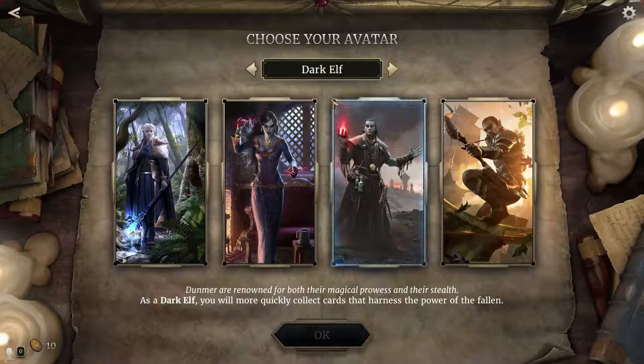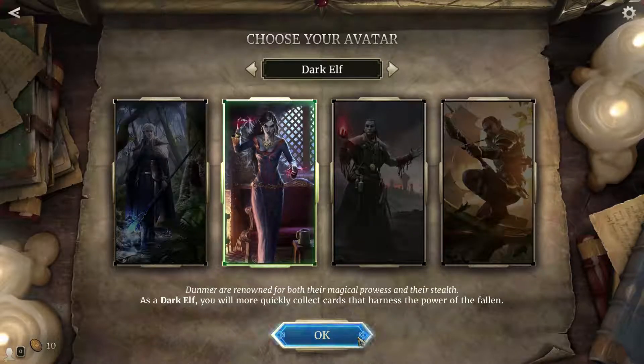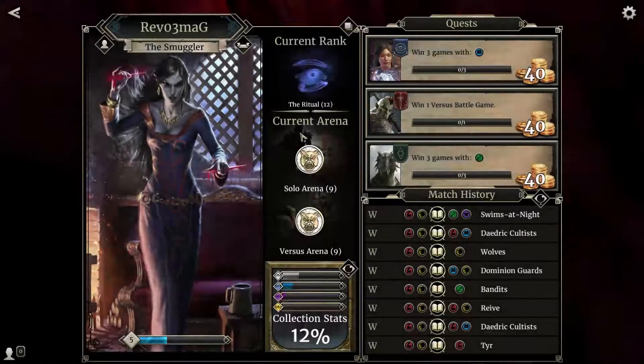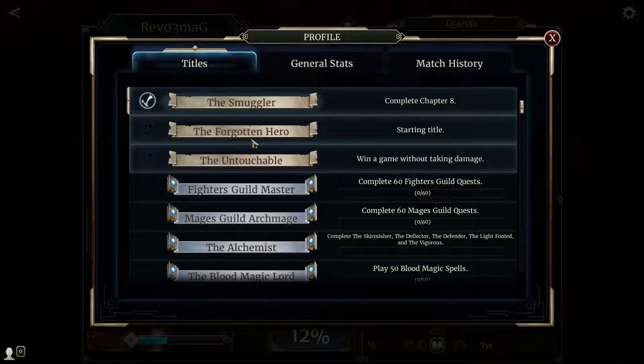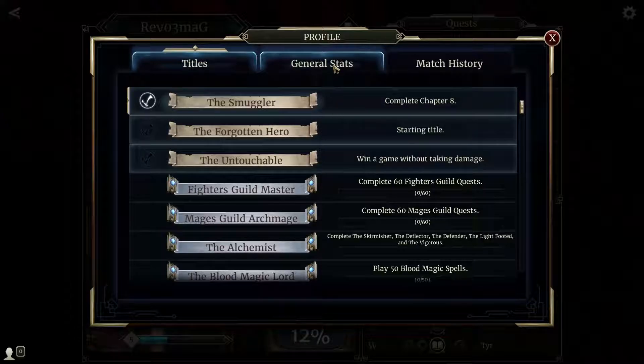Obviously we've got my avatar, and you can change that whenever you want — you can scroll through the different ones. To be honest, she looks more of a badass, I like that. Current arena: Soul Arena is 9, Versus Arena is 9. I can change my title by clicking that little icon; you can see the ones I have so far.